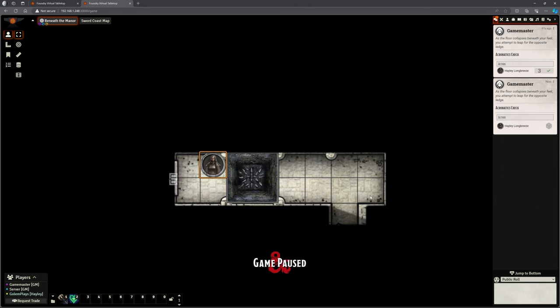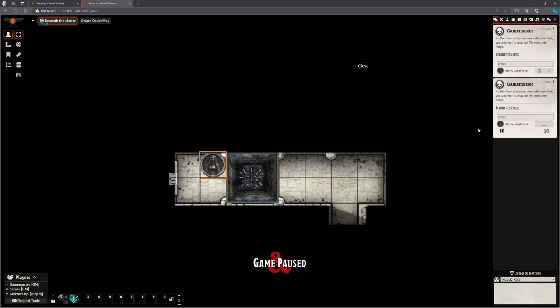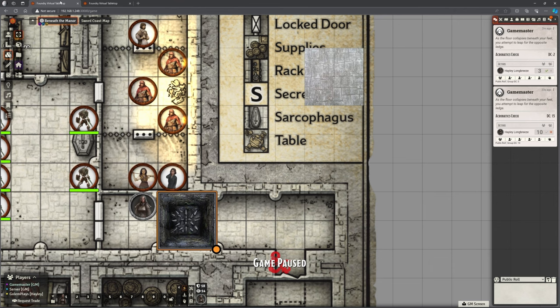Let's try that again, Hayley. We're going to move all the way across here and we are going to set off that trap again. It's going to make our acrobatics check for us, which in this case was a 10, which is a fail. And in theory, Hayley's just taken 10 points of damage. We've got this bit of text up here that says, 'as the floor collapses beneath your feet, you attempt to leap for the opposite ledge' — so she had an acrobatics check. It's interesting — it doesn't update this window while I'm not in the GM one. How strange.